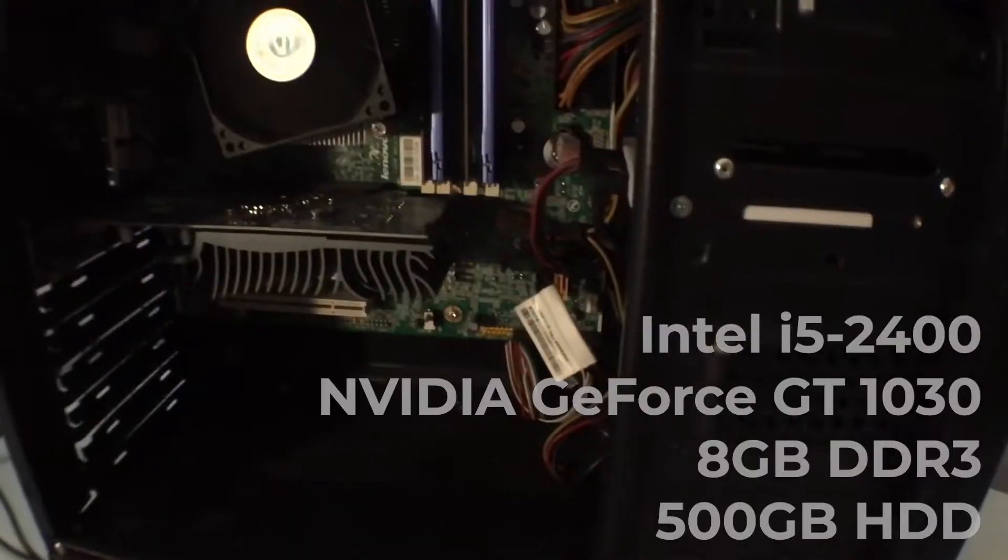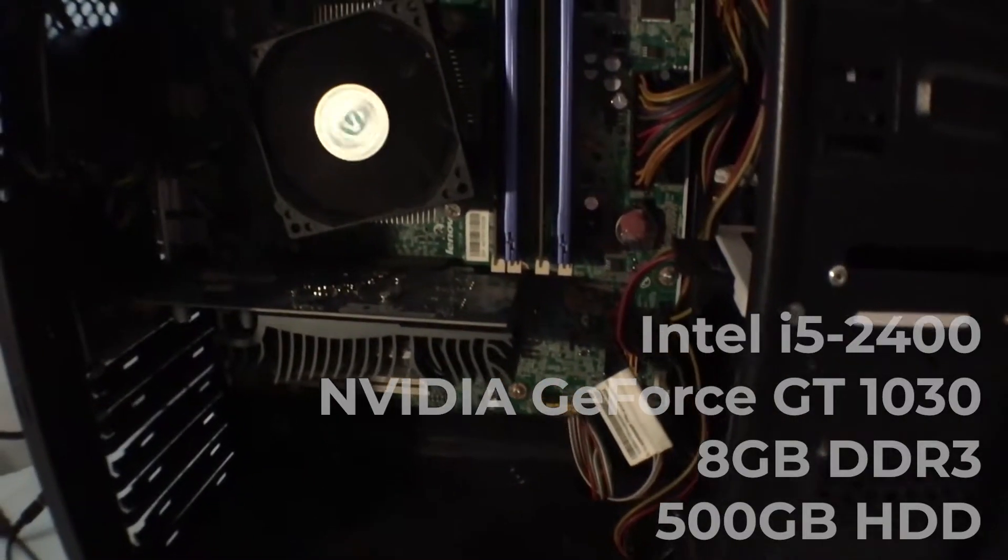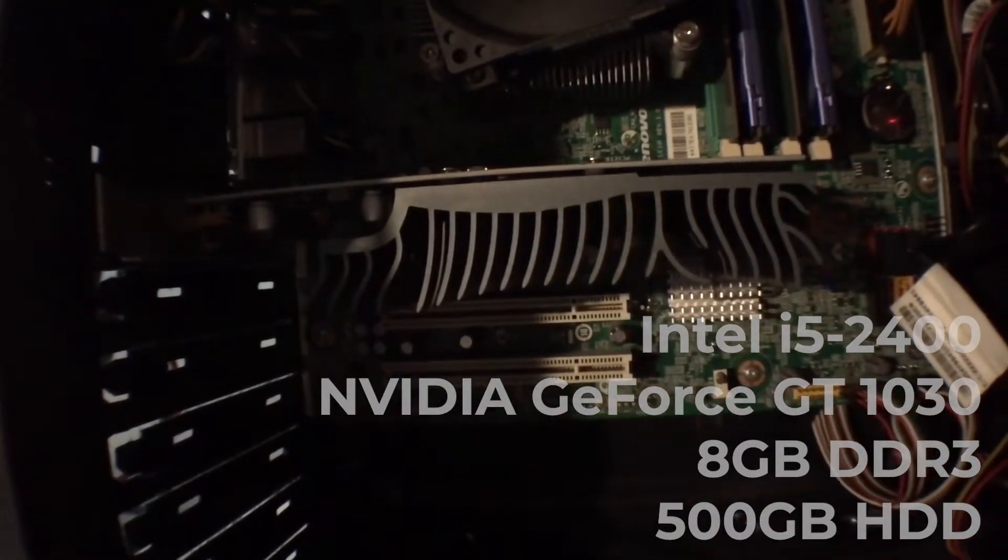Our PC is still the crapinator: the i5-2400, 8GB of DDR3 RAM, and GT1030. Our default is the x264 encoder because the GT1030 doesn't support NVENC. However, if you do have an NVENC compatible graphics card, it is always better to use NVENC.